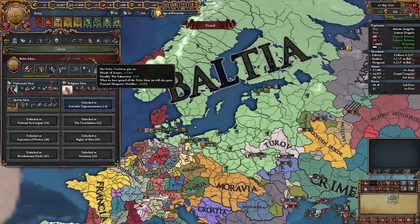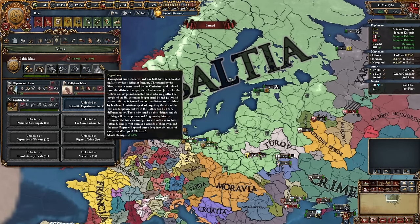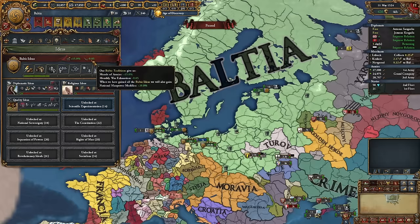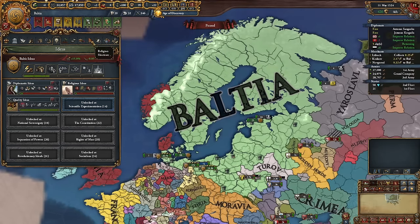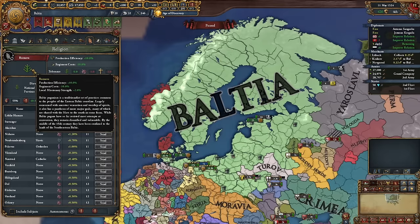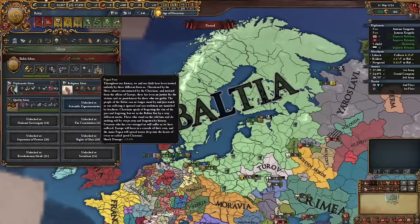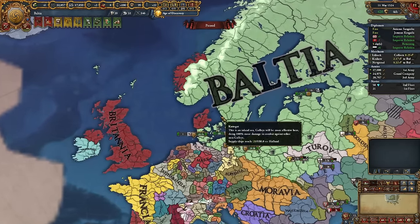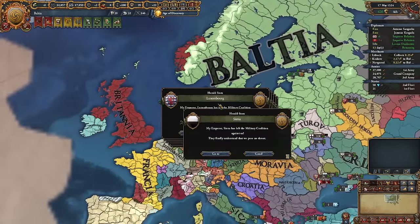We have shock damage plus 15, Pagan Fury, and national manpower modifier. Not the greatest ideas — I'd like some core creation cost, maybe five percent admin efficiency instead of the monthly war exhaustion which is lackluster. But since we're a pagan nation with Romuva religion, this helps us convert provinces quickly and deal with rebels — we have a pretty strong army. Now I just want to see everybody leave the coalition.